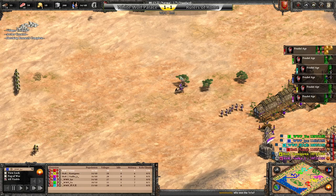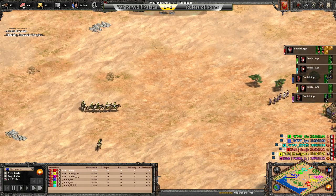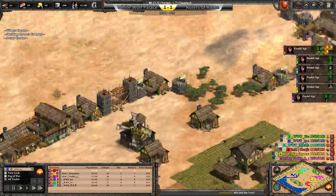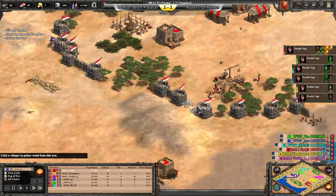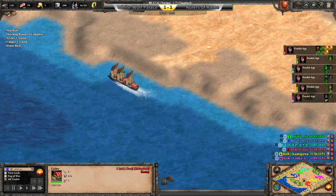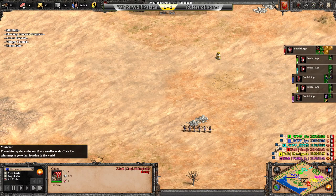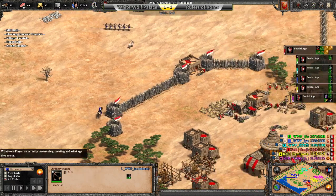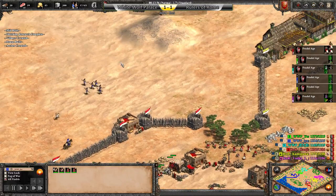Who won the 1v1s? ROR did, two to one. Oh, and look at this — triple fishing ship queued up behind this. I like it. Although we're seeing this map a ton today, I do think it's a really good map. The admins are in the chat — who designed this map? I don't remember.